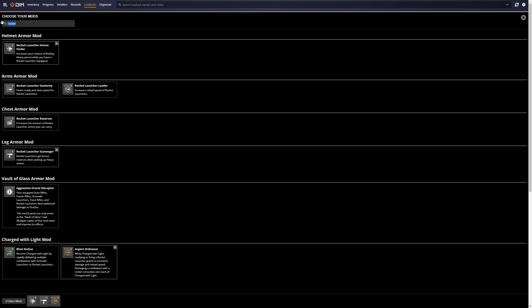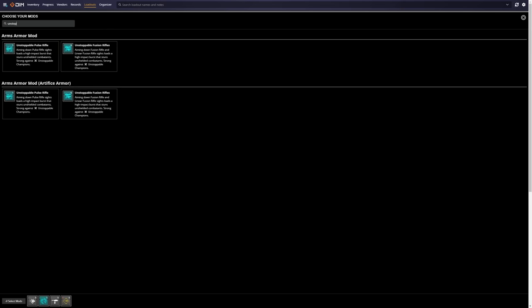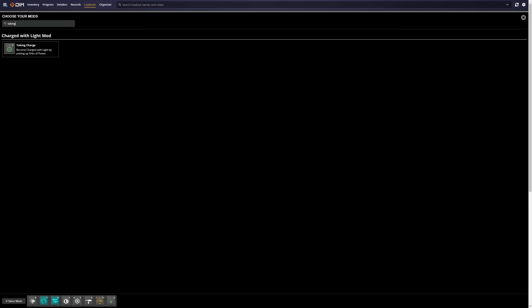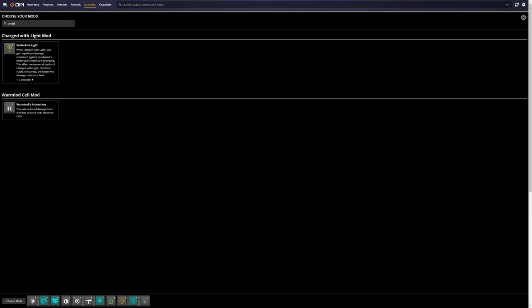Today I want to talk about some mod combinations and mod loadouts that I think the average player should probably have on speed dial. When I started writing this video, I kind of realized that there's not that much complexity when it comes to mod loadouts, at least when it comes to charged with light mods, which is mainly what we'll be covering. A lot of mod builds are straight up just gonna be taking charge plus a charge consumption mod related to the weapon that you're using, with any other mods that might supplement the build, of which there are not really that many.